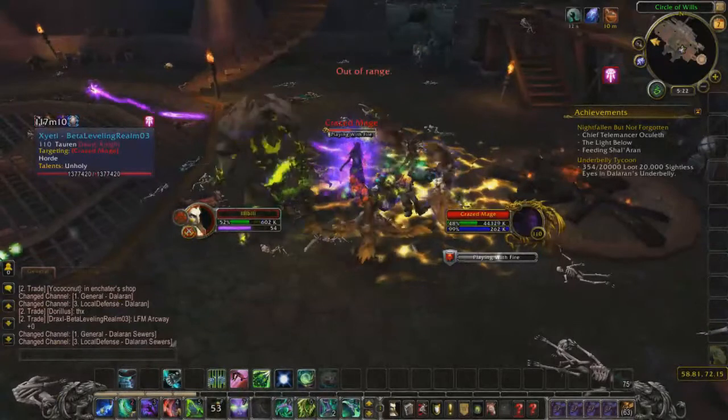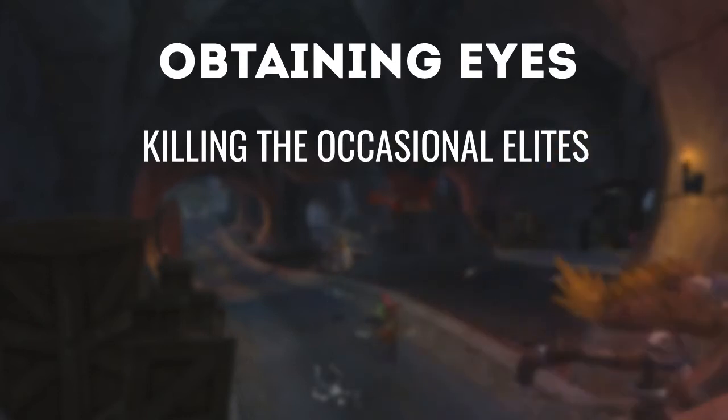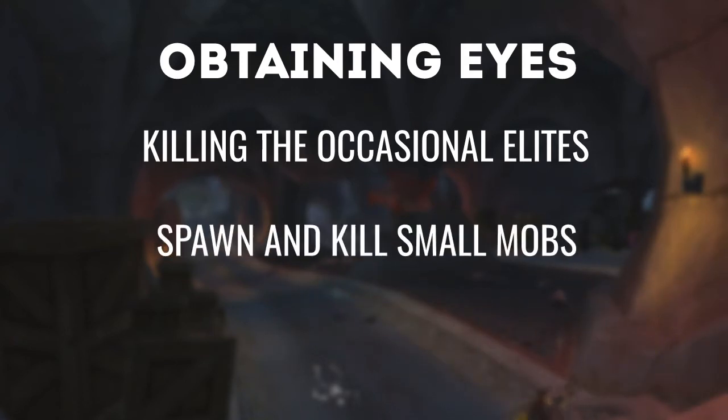How exactly do you get sightless eyes? There are three main ways that you can farm them. You can kill the various elites that spawn occasionally in the Underbelly, which give you from 50 to around 250 eyes each. You can also purchase an item from the various vendors around the area that allows you to spawn clusters of smaller mobs, which give you one or two each kill.